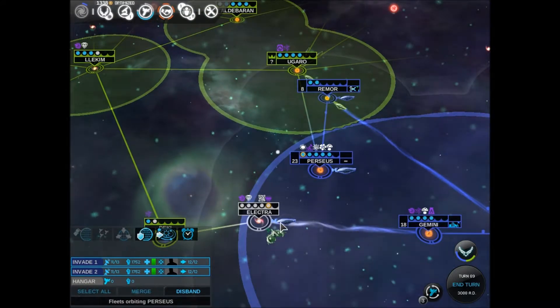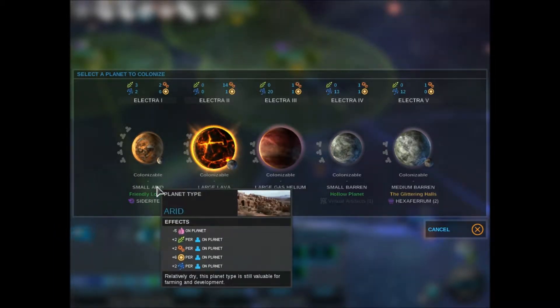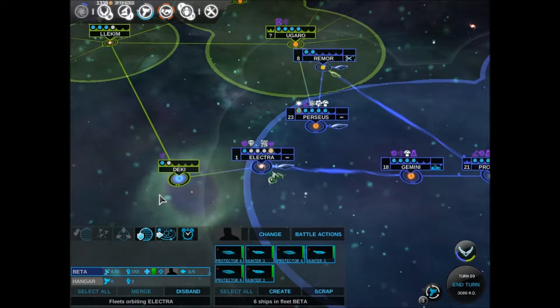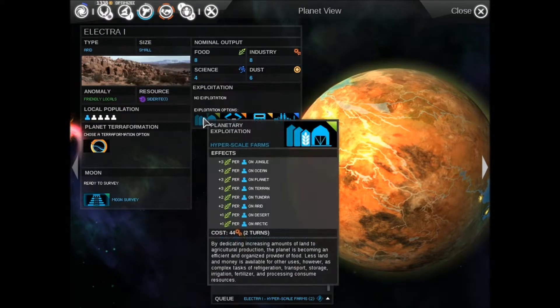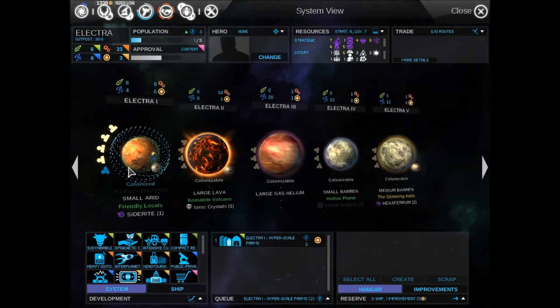Before we continue with this bunch of shenanigans, let's go ahead and colonize Elektra. We probably want to start with the arid one just because we need the food more. I would love to start with the large lava just for the huge boost to production, but food is more important. So we're going to start with that. Arid gives us more dust than anything else, but we want to open with the farms just so we can get higher food production.